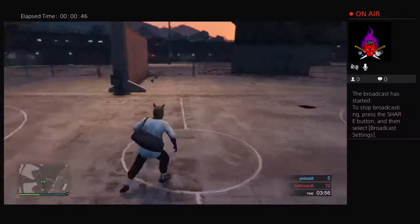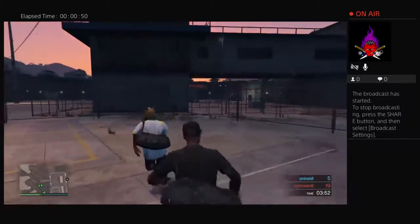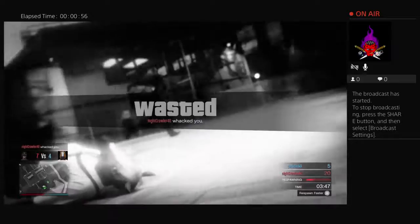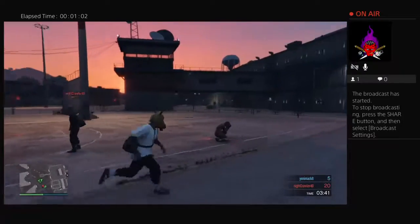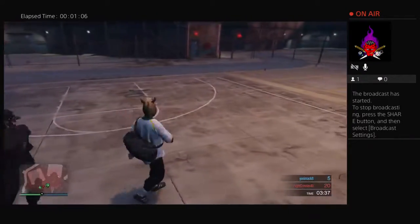I'm gonna teach you right now. You run for it like this, they hit you, and then you go on stealth mode, press circle, and they chop. We're gonna be showing you how to do this so in ring fights you can be dominating people.